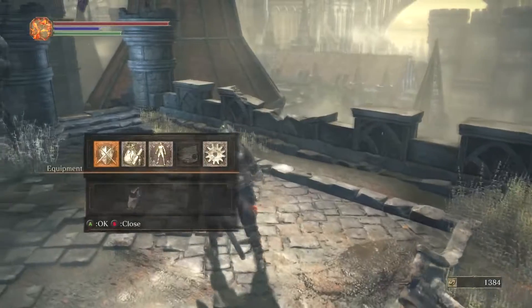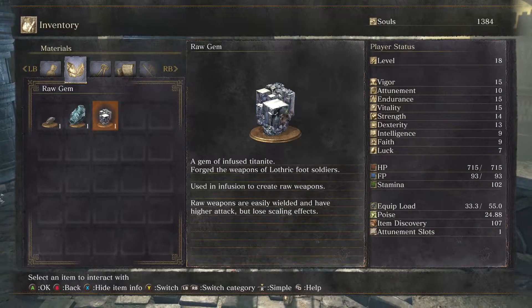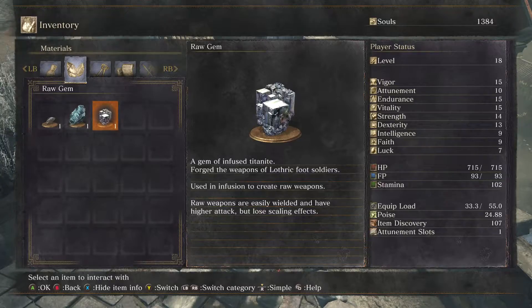Raw gem. This is one of the infusion gems that Andre mentioned to us. If used to create a raw weapon, gem infused with titanite, forge the weapons of Lothric foot soldiers, used in infusion to create raw weapons. Raw weapons are easily wielded and have higher attack, but lose scaling effects.